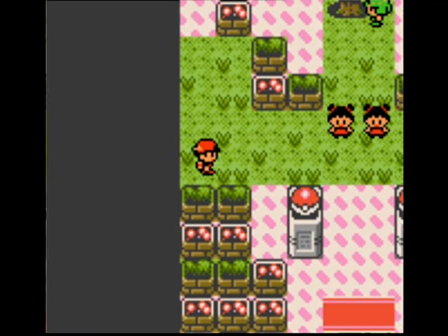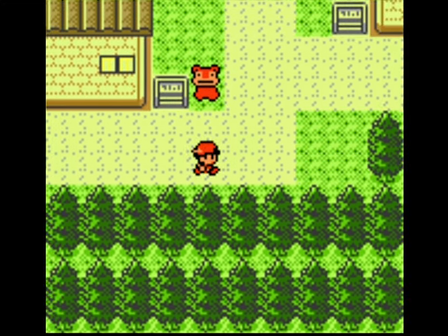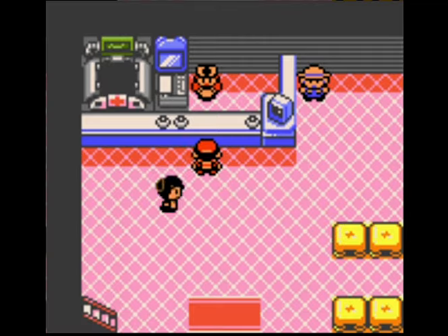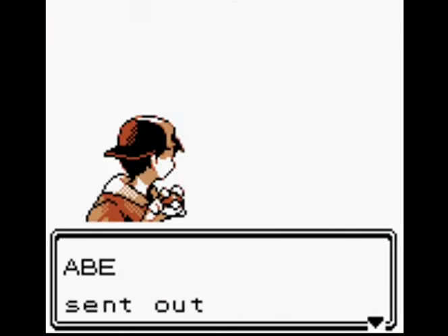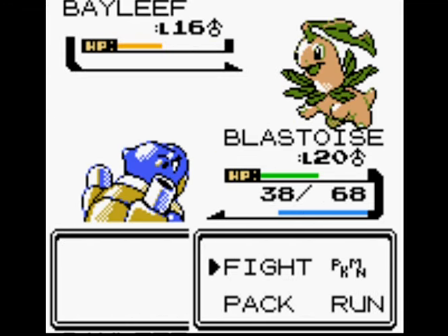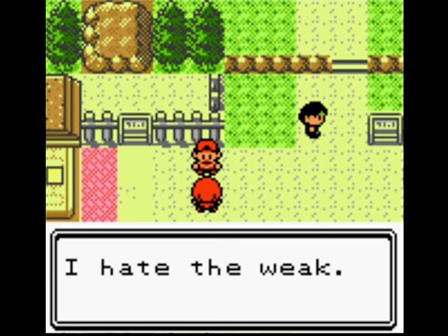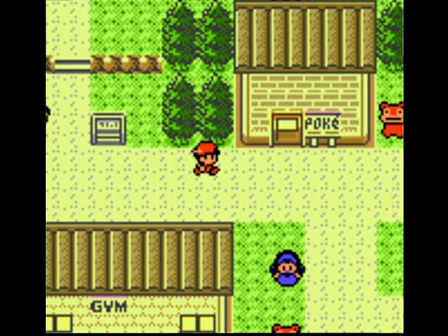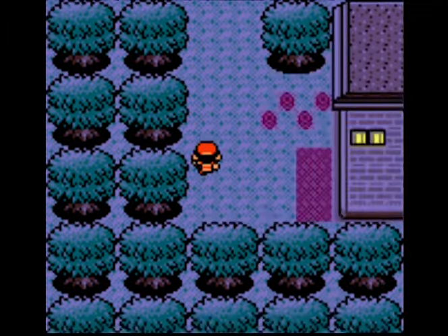Fury Cutter is like Rollout — it gets stronger every time it hits. It's not 100% accurate; I think it's maybe base 90 or 95. Now let's get into the rival. Bite will knock out Gastly, and Bayleef will come out. My best bet is to just go for Bite. Now Water Gun to knock out Zubat. Even though I won that battle, it could go a different way — Blastoise could get knocked out by Bayleef. Remember, Razor Leaf has a high crit ratio and it's also a decent move.